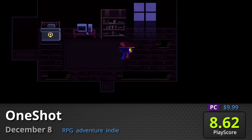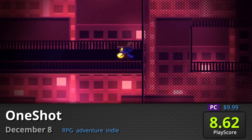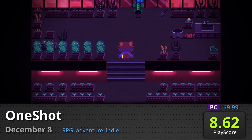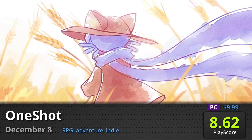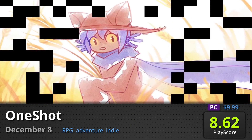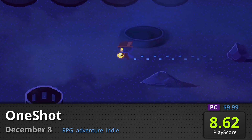One Shot: This indie RPG oozes with a delightful narrative, clever puzzles, and is completely charming in its own way. It breaks the fourth wall with unique gameplay mechanics while remaining true to its main goal of restoring a long-dead sun. You only have one shot. It receives a PlayScore of 8.62.